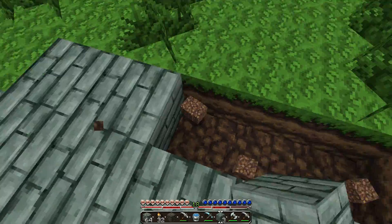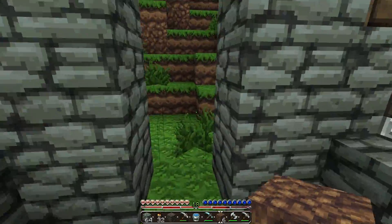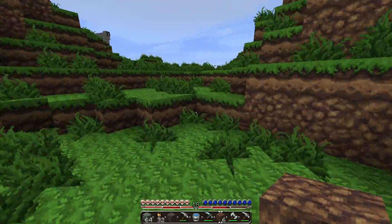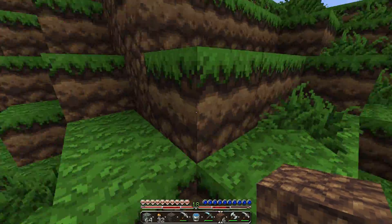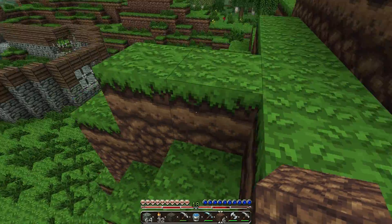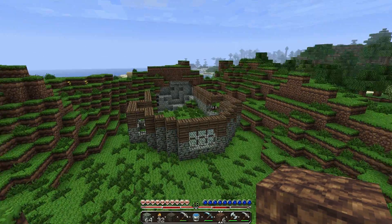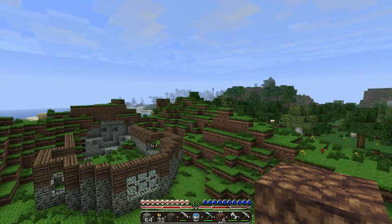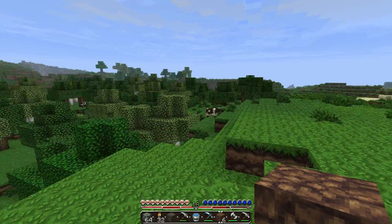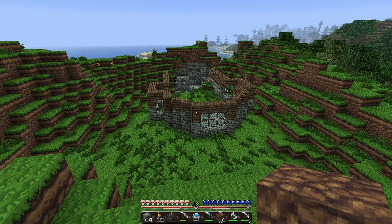I've rambled on about architecture, showed you that I got diamonds, showed you what my new house is going to look like, where I want to put sheep and cows. There's the forest biome — I can't wait to go over there, but I'm not going because I want to find horses later. Tell me what you think of the house shape and everything I'm doing so far. Thanks for watching, bye!